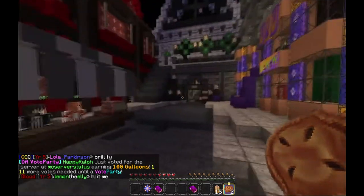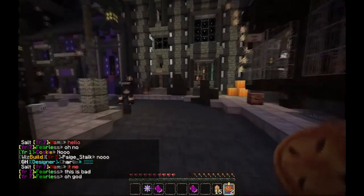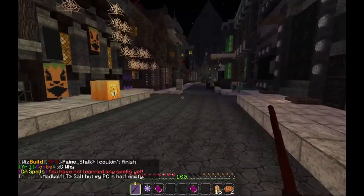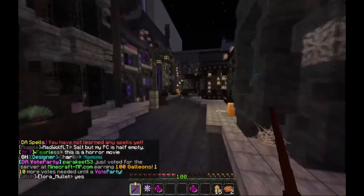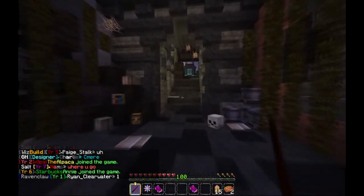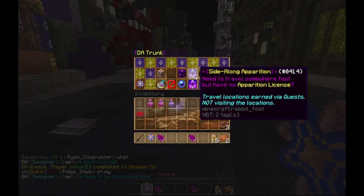There is Knockturn Alley here — I'm not going to spend too much time in here because this is a dodgy place. This is an area where you can actually use spells, but I haven't learned any spells so I'm just going to get out of here. Oh, you get galleons for voting as well. Let's just make an escape before someone comes down here and tries to — well, not tries to, they probably will kill me. Just in time — look, there's someone there as well.